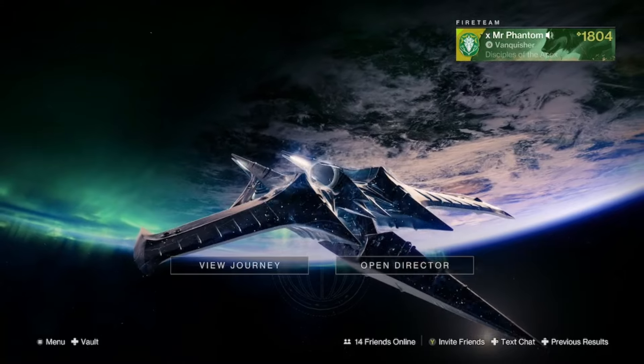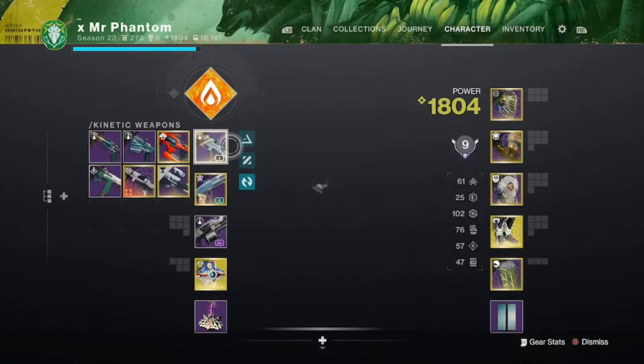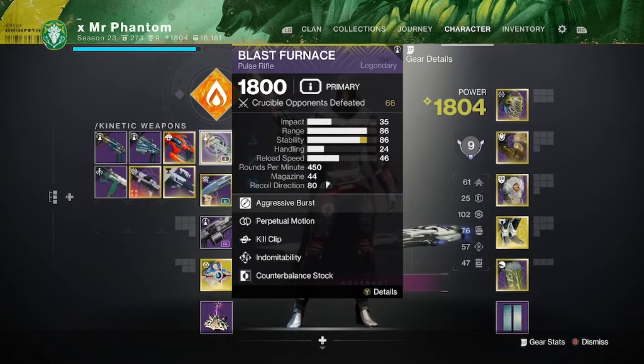Welcome back YouTube, my name is Mr. Phantom and today we are going to be using the Blast Furnace. I'm joking about calling it the most awesomest — I actually haven't used this weapon ever. When the Black Armory was out I didn't get to grab one. All I was able to grab was Kindle Orchid, Tar's Case, and Hammerhead, but I never got a Blast Furnace. Now that I got one, I'm gonna try it out as kind of a weapon review, weapon highlights.